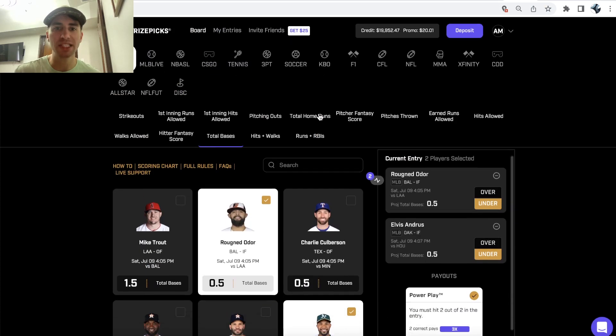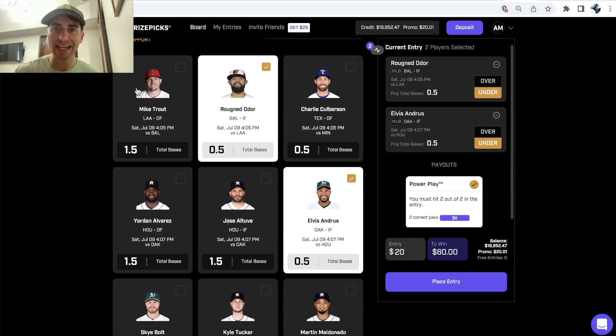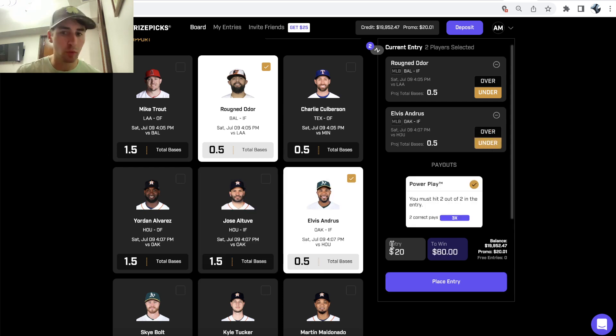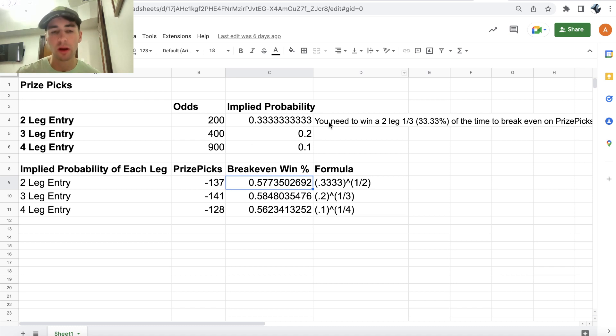What's up DFS players — we are going through the best PrizePicks player props for tonight. As a quick recap, the way PrizePicks works is pretty fascinating: essentially any two picks you put into an entry is $20 to win $60. That's $20 to win $40 in profit plus your $20 stake back, which is just plus-200 odds. It doesn't matter what two picks you select or if you pick the overs or the unders — it's always $20 to win $60.